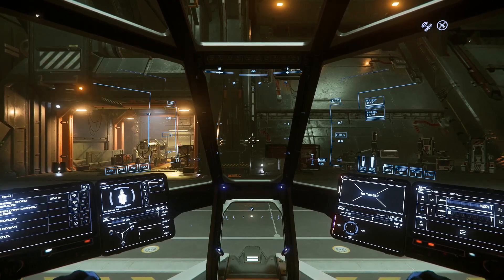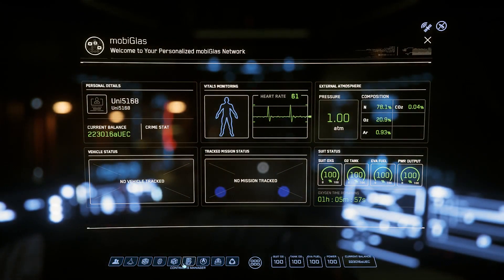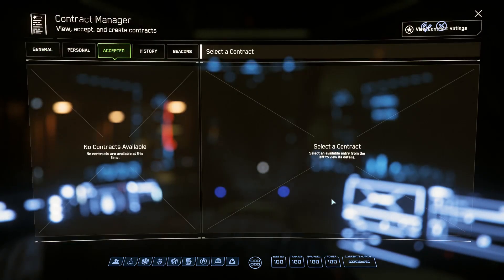G'day ladies and gentlemen and welcome back to another let's play. Today we're playing Star Citizen — another patch update for 18.2 came down, so I thought this time I'm just gonna do this unedited, no nothing. I'm just gonna go and do a simple starter mission. I clicked on accept, right?